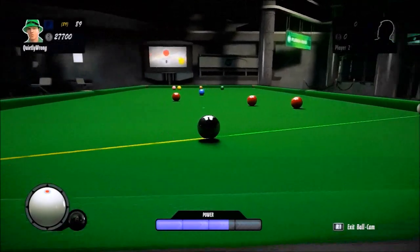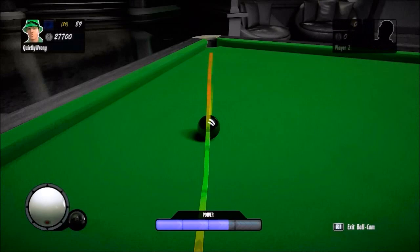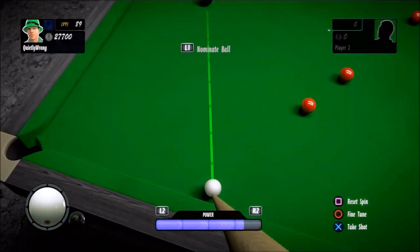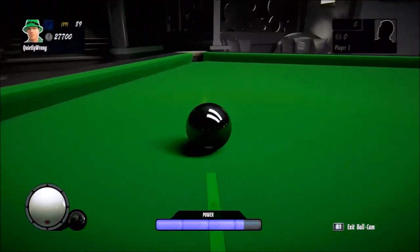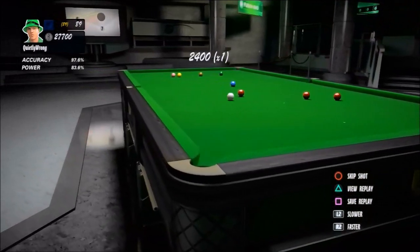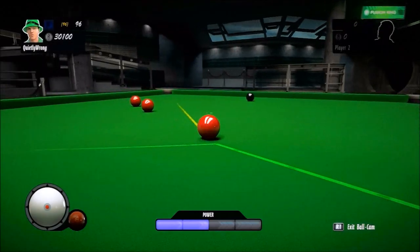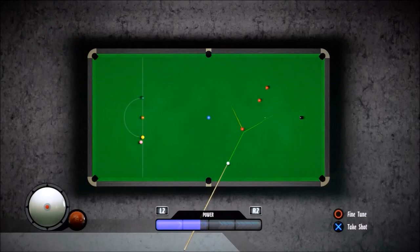Down to the last three reds. Here's another interesting shot. I want to play this with a lot of screw — a lot of backspin — because if I play it with topspin, the cue ball is just going to get stuck in the jaws of that pocket. If I play at a normal angle, I'm hampered somewhat by the cushion and the cue ball will jump into the air. But if I raise the cue angle and play with quite a lot of power, I can play what's called a masse shot. It's a great way of applying a lot of backspin onto a relatively slow moving cue ball — you have to add a lot of power to compensate. The object ball is less likely to jump out of the pocket with this technique.